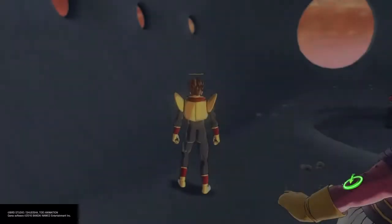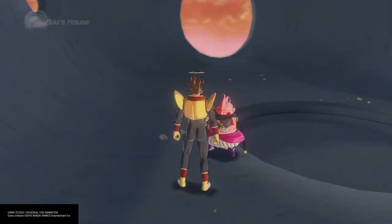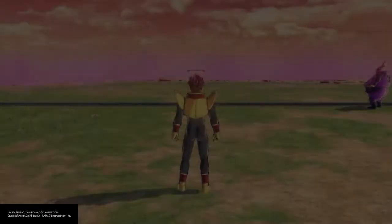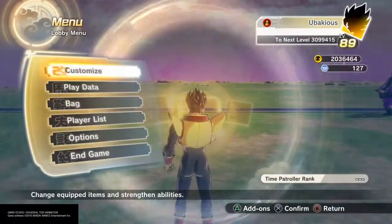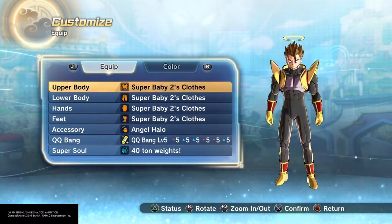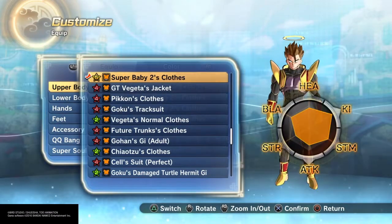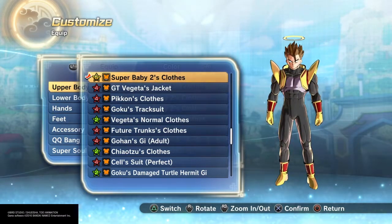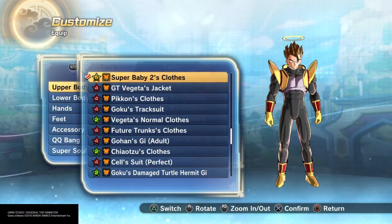With the new DLC coming out on Tuesday, there might even be some new items — I don't know. But I'm just gonna show you the stats here real quick on the armor. So it looks like we've got health, stamina, and strike supers, which should be pretty decent for a melee build — which I'm not. So I've got a QQ bang over it, but the outfit is damn sick.